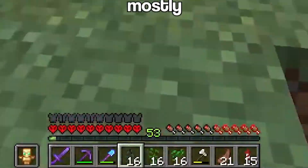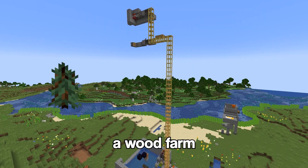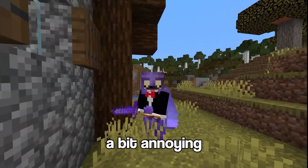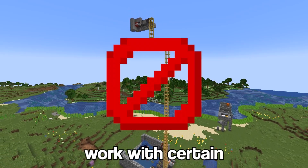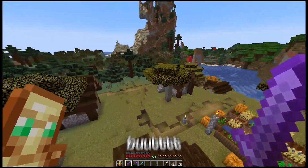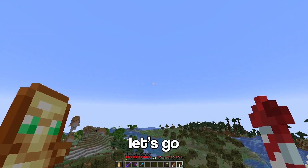You may have noticed I've been mostly focusing on collecting saplings — that's because I already have a wood farm, and with enough saplings I'll have infinite wood. The final wood I need is mangrove, and that's a bit annoying because I have to mine it by hand. The wood farm won't work with certain types of wood. I'm slightly complaining, but let's go get some mangrove.